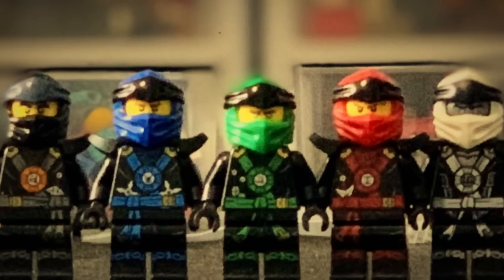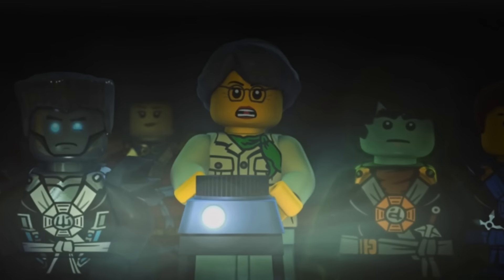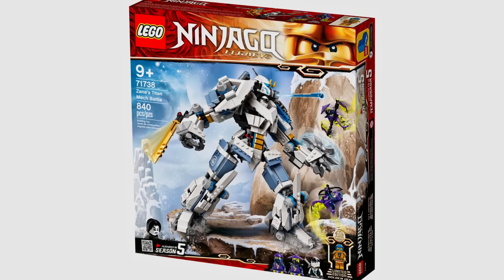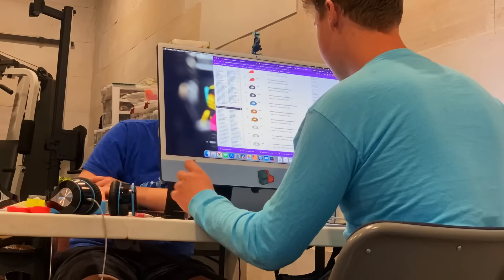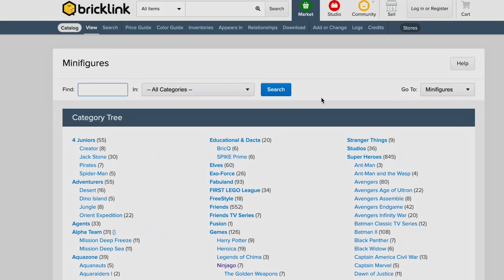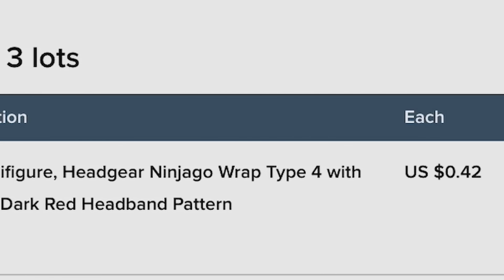Let's start with minifigures. I love making my characters' Legacy versions. But for Possession, they only have one Legacy set — Zane's Titanium Mech — which only comes with Zane. These masks don't actually exist, so I have to make my own. I went on to Bricklink.com, a huge store where you can buy basically any piece you want, and got 20 Legacy Kai Ninja Masks. A couple days later, they showed up in the mail.